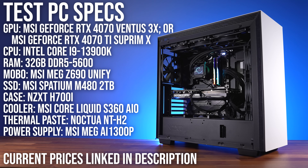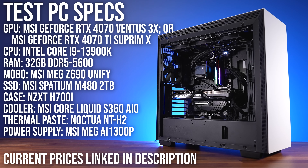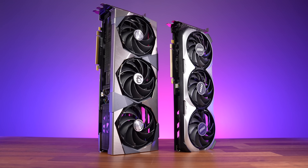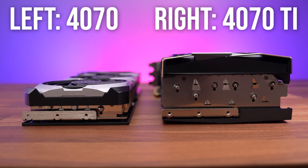The PC I'm testing both graphics cards in has an Intel Core i9-13900K CPU, 32 gigs of DDR5 memory, and either MSI's Ventus for the RTX 4070 or MSI's Supreme X for the RTX 4070 Ti. Ideally both would be from the same series, but channels like Hardware Unboxed have already shown there's not really that much of an FPS difference going from a lower tier to a higher tier graphics card — you're mostly paying for extras like more cooling.